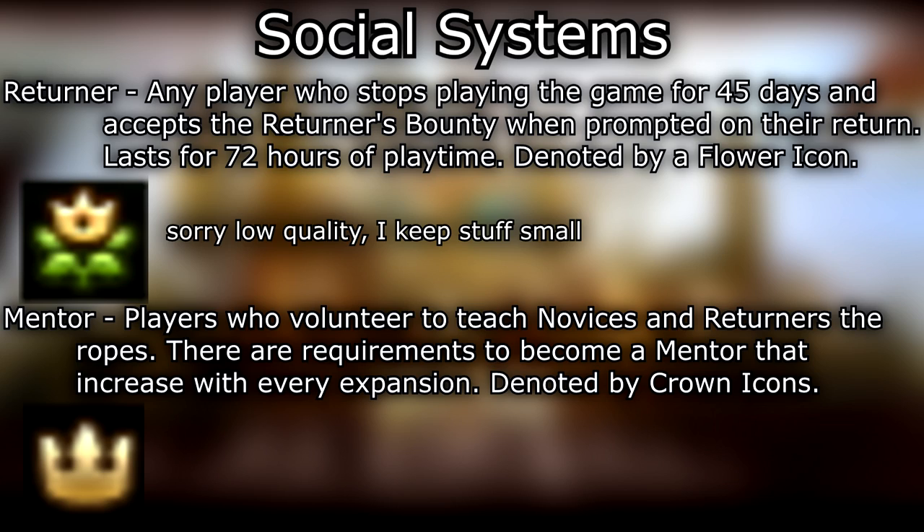Novices are denoted by a little leaf icon, often called sprouts. Returner — any player who stops playing the game for 45 days and accepts the returner's bounty when prompted on return; lasts for 72 hours of playtime, denoted by a flower icon. Mentor — players who volunteer to teach novices and returners the ropes. There are requirements to become a mentor that increase with every expansion, denoted by crown icons.